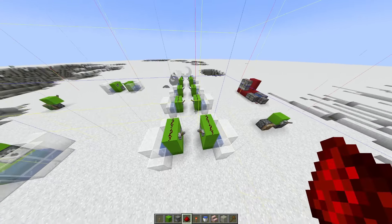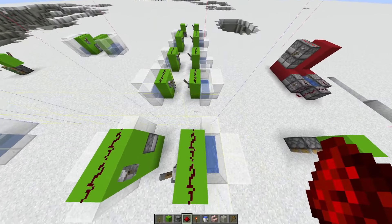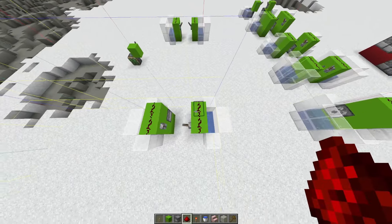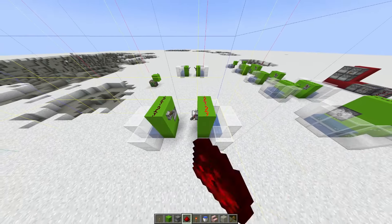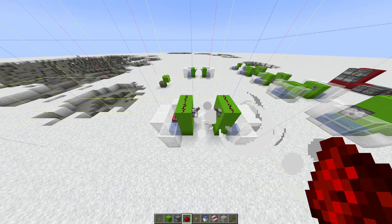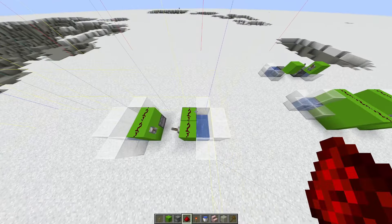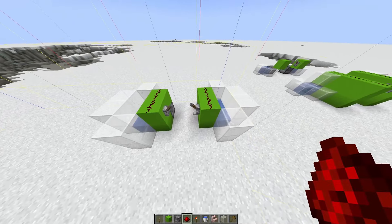But then I thought: what if it's actually the position that they are in on the chunk? So you can see that this dispenser is exactly on this place in the chunk. So I went to a completely different chunk and built the exact same setup exactly where it was before, and you can see it's working exactly the same. So it's actually where it is on the chunk — it doesn't matter about the design or the direction. I could build another design on the same part of the chunk and it's going to work just the same.